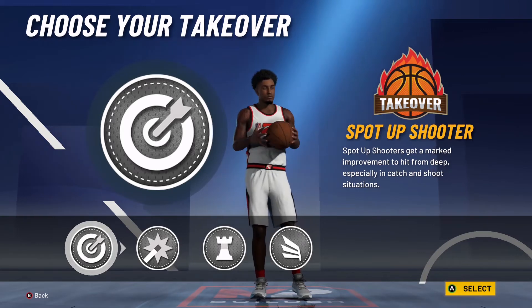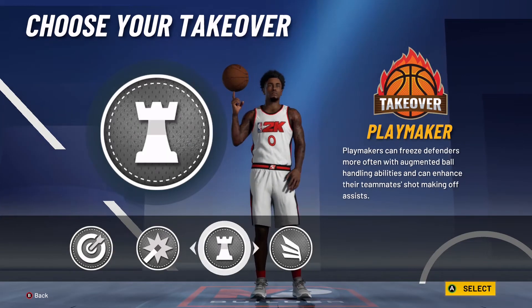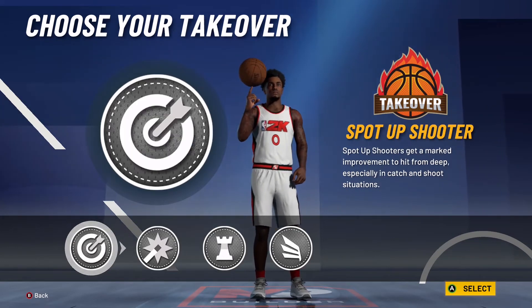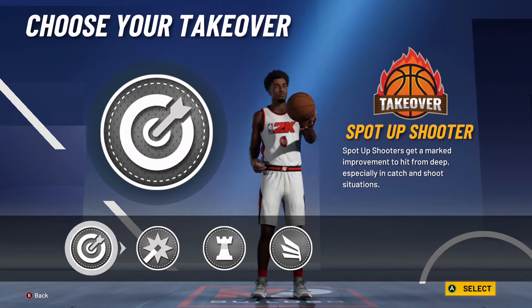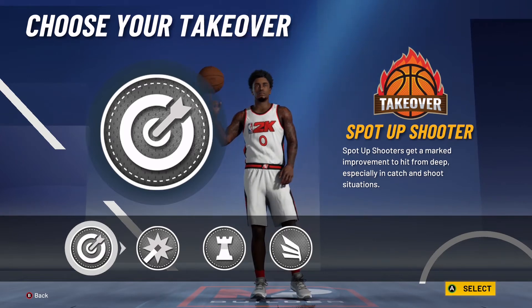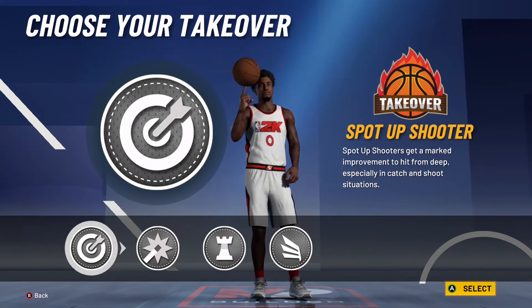For the takeover you have four options: spot-up takeover, shot creator takeover, playmaking takeover, and slashing takeover. The best takeover for a playmaker shot creator is the spot-up takeover. You could use the playmaking takeover, but the spot-up is actually better because you'll have 91 three-pointer and 94 mid-range, and at 99.9 overall you'll have 99 mid-range and 96 three-pointer.